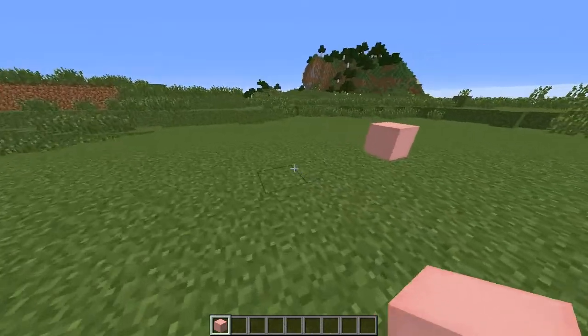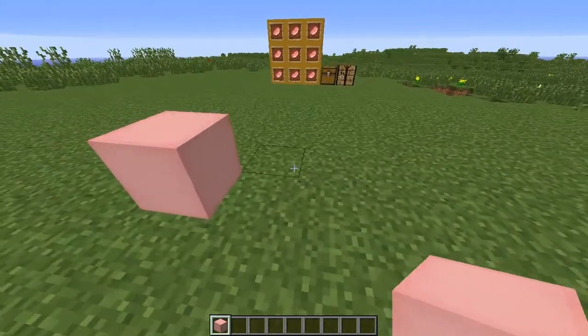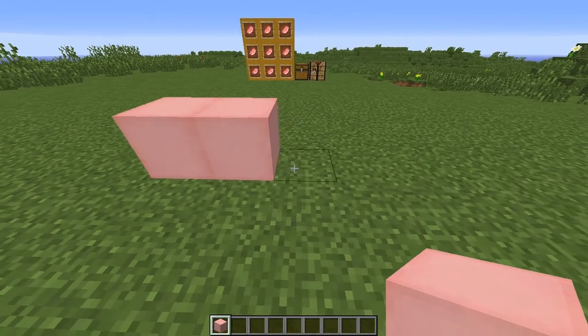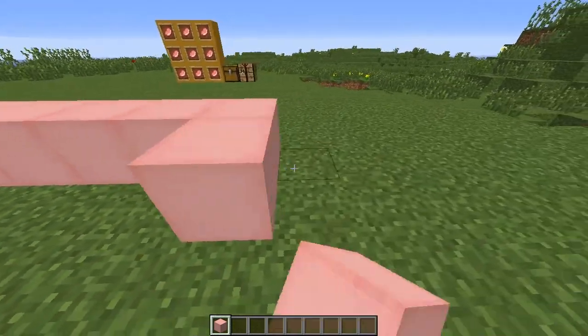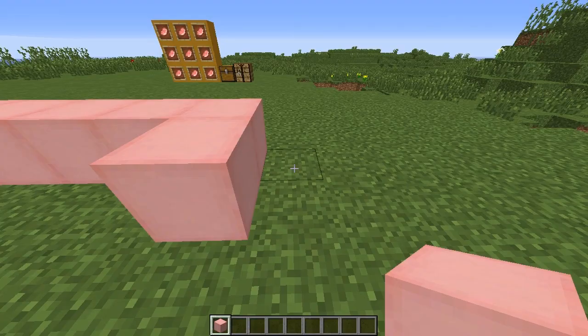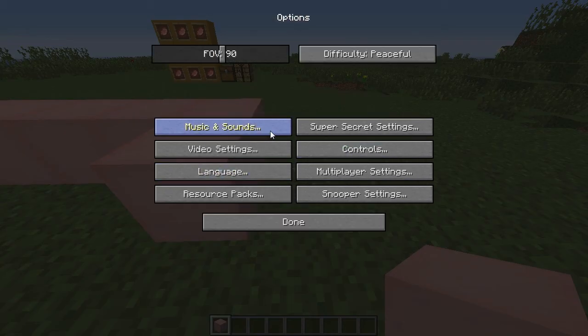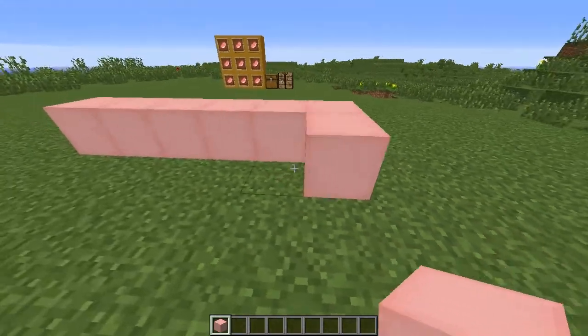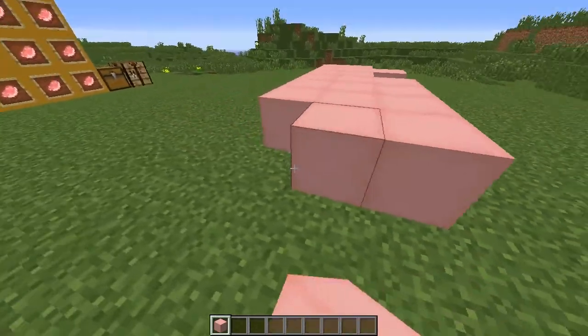So I already have one placed over here, and there's a little funny dynamic with these blocks — when you place them, it actually makes a pig sound. So let's place it down, and just like that, you hear that sound. Let's place a couple more. Let me raise my volume a little bit so you guys can hear it better. And you can hear a whole bunch of pig noises.